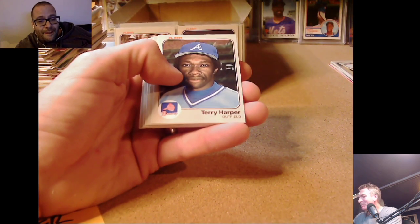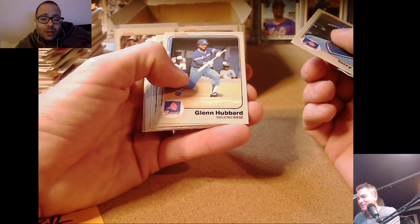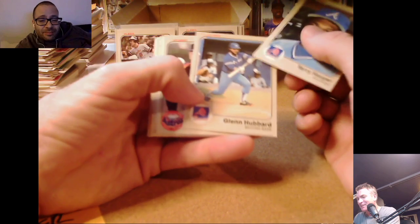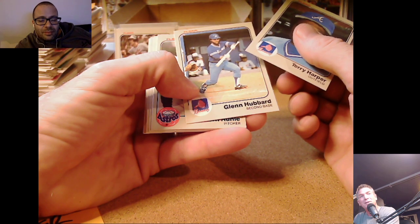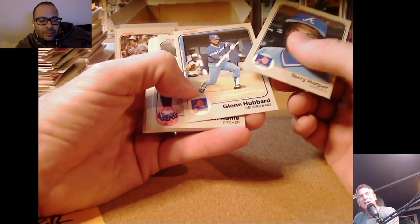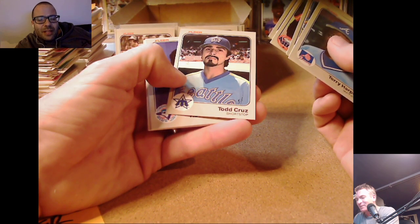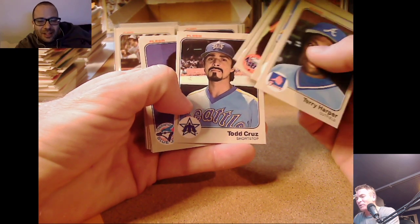Pete Rose — we haven't seen Charlie Hustle before! Glenn Hubbard — without the snake. Playing the game the right way, laying down a bunt. The lost art of the bunt — you don't see that in today's swing-for-the-fences game. Fun fact: Glenn Hubbard was on base when Canseco hit that grand slam in '88 — he was platooning with Gallego, got the start, got on base, and there was the ace.